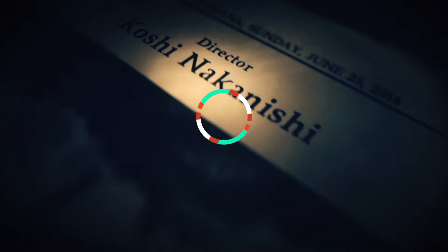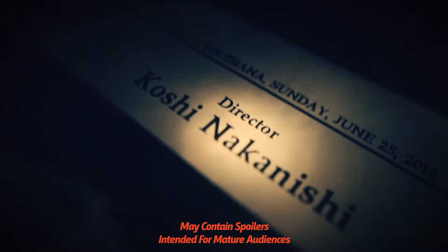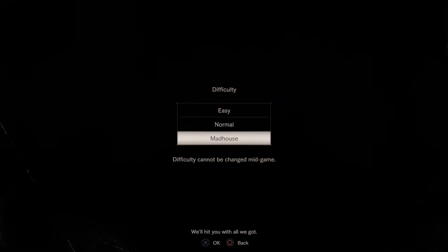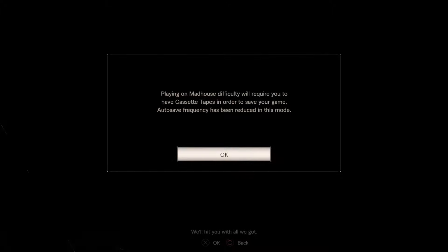Congratulations, you just beat Resident Evil 7! The credits are rolling, and other than trying the game in VR after seeing a video about it on the internet, you've experienced all there is to the game, right? Wrong — because you've just unlocked Madhouse difficulty, and it's much more than just a difficulty bump. It changes the game and plays with your expectations in some pretty cool ways.